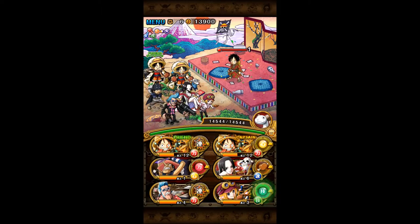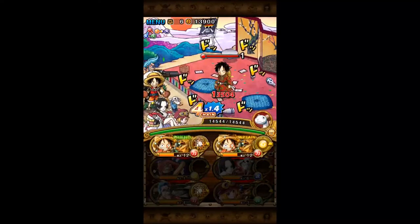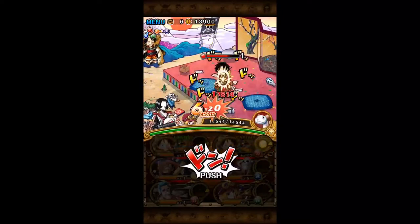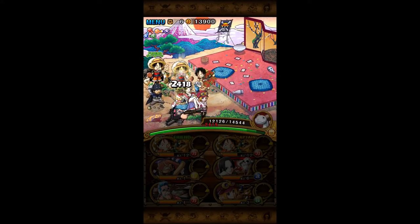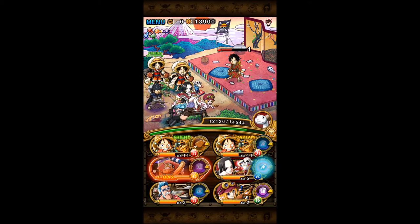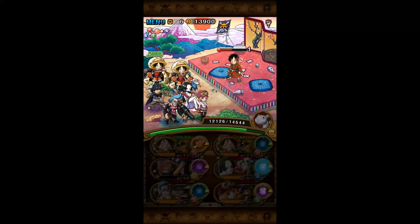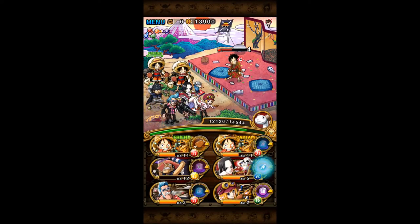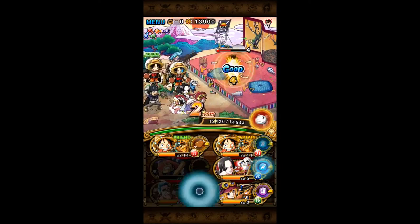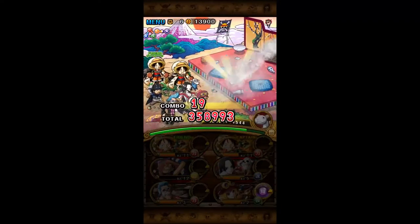Here we have Kimono Luffy — he doesn't do too much damage, around 2,400 to 2,600 or so damage. During his second turn he will boost himself up, so do be wary of that. If you have stalled, you can use your golden pounders or whatever special you have available on your team. You should have golden pounders up, and other than that it's pretty much a walk in the park.